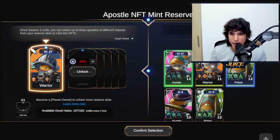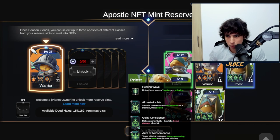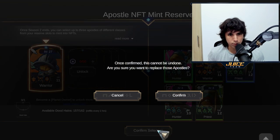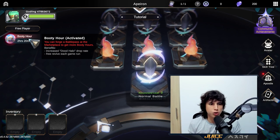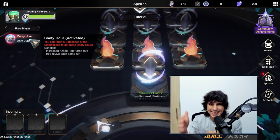Once you find those items, they allow you to mint out two apostles. Right now you can mint out hunter, warrior, or priest. Let me go ahead and choose my apostle - I'm going to go with the highest one and reserve that one. This slot is locked so I'll confirm this one. Right here you've got the Booty Hour - you get the Dude Halo drop chance going up, and also you get a free revive each game run.